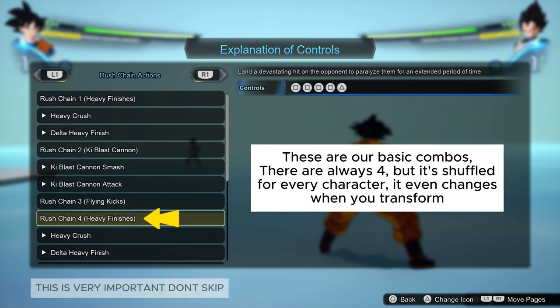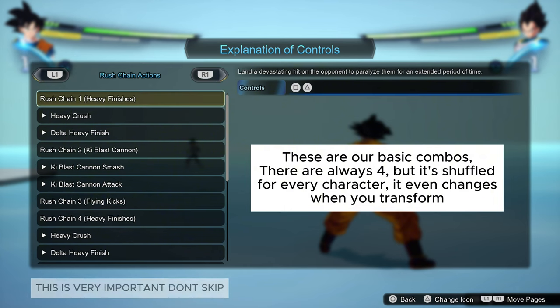Rush Chain 4 is Square, Square, Square, Square plus Triangle. If you've noticed, there's a pattern — each combo changes with the addition of one Square. Now understand this: for every single character, this is shuffled. For example, Rush Chain 1 (Square + Triangle) for Goku is a heavy finisher.